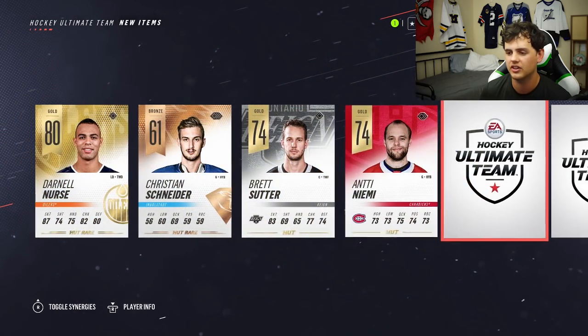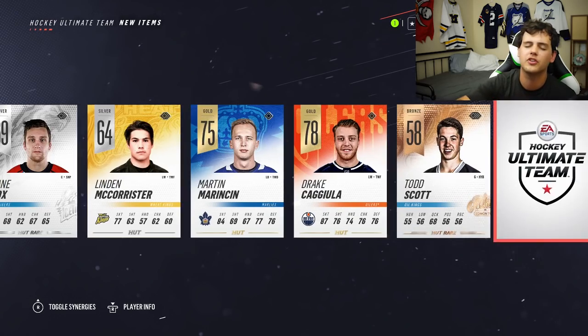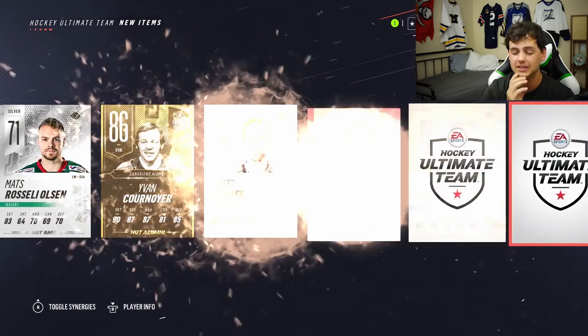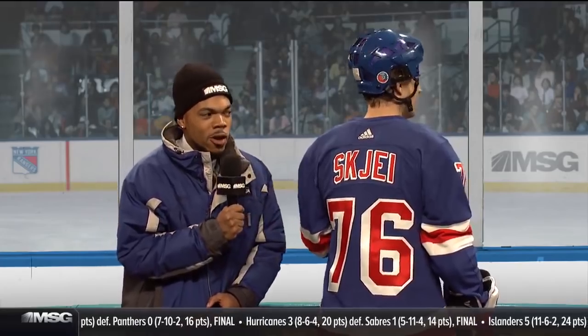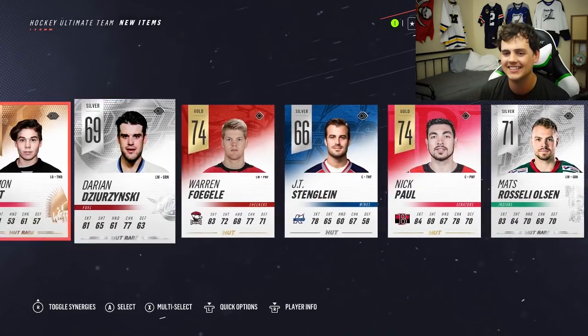Let's go back to the ultimate pack — just one more. If this is bad, we're not going to end on an ultimate pack. It does not deserve that. Let's check it out. Darnell Nurse. Come on, give me somebody good. Flip through for you guys — you're going to see every single thing I get in this pack before I do. Is there a Sidney Crosby and a Connor McDavid in the same pack? Mark Stone. Josh Morrissey. It's another HUT alumni card — that's fantastic.